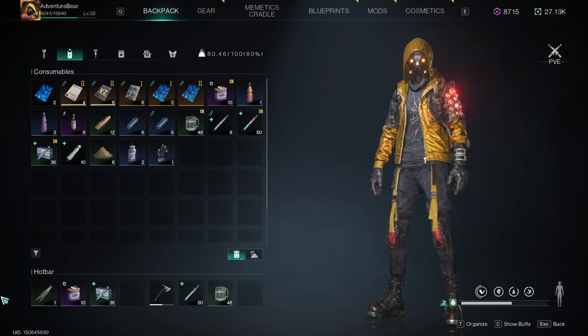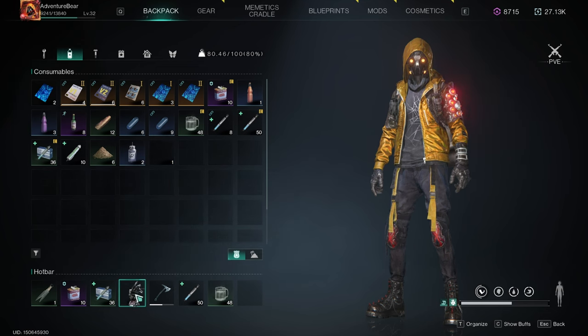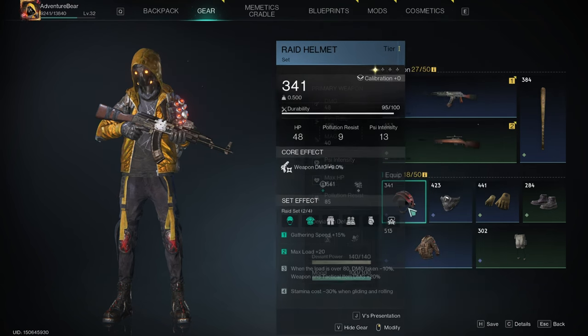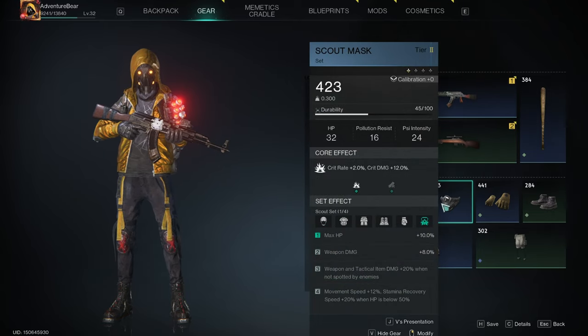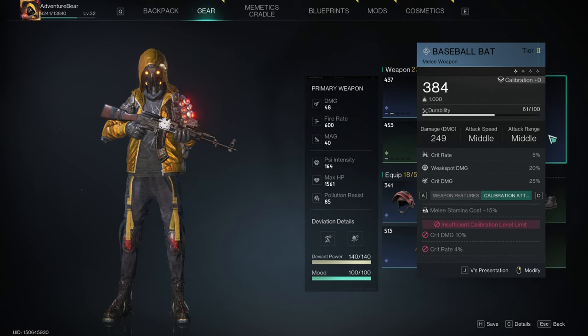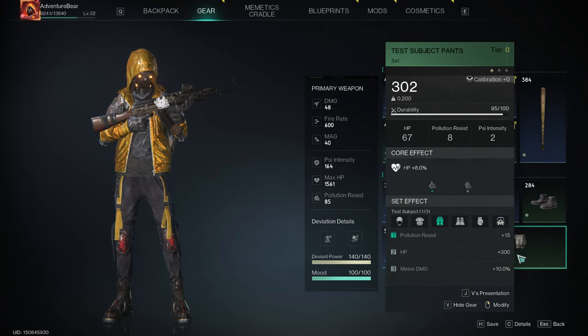The hand will show up in your consumables, and you can either use it from there or put it in your toolbar. I had recently repaired, and unfortunately any items I'm low on durability, I did not create — I had found them.